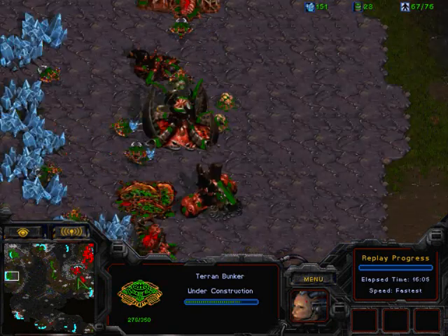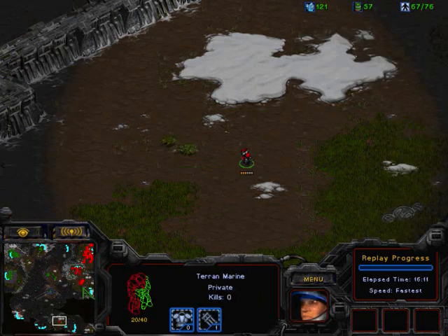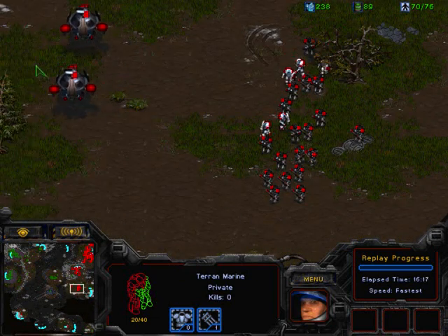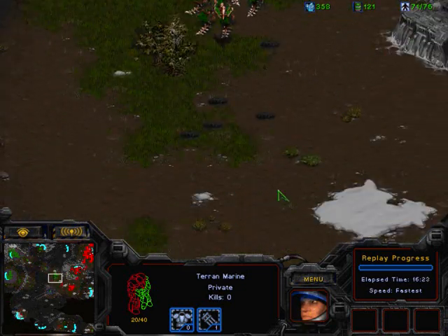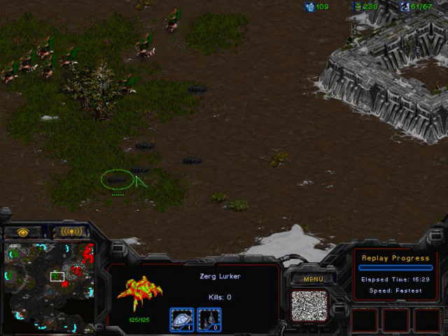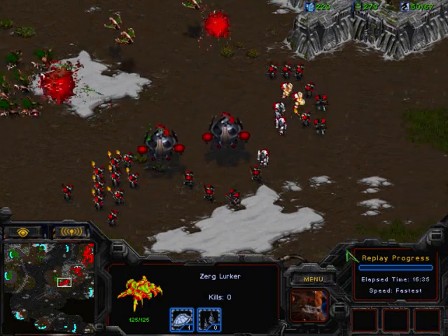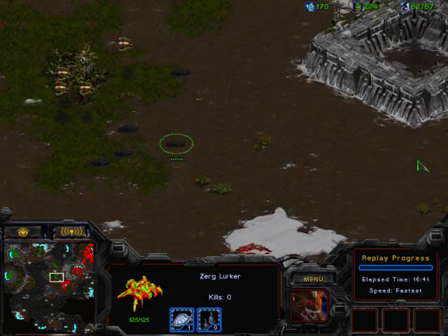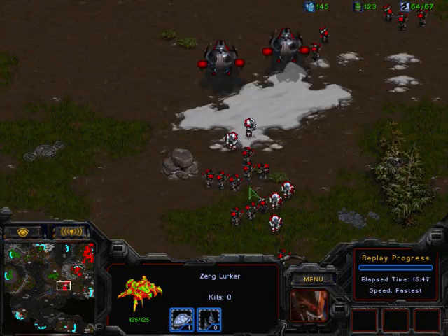A single marine — the rambo player — is browsing the map for hidden expansions. Horror is probably assuming that the hero might have a ninja expansion in the bottom spawn location. Zerg is getting carapace upgrades — already at plus one, possibly going plus two. This is an excellent strategy against bio, as bio causes so little damage to already-armored zerg units.